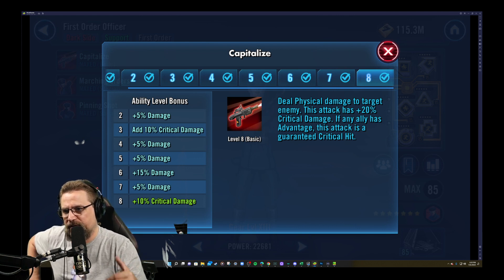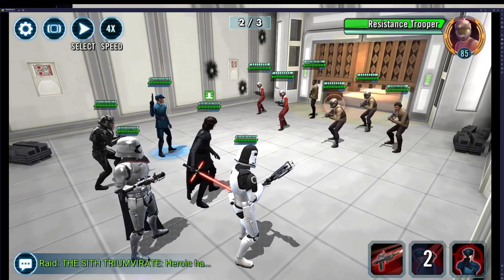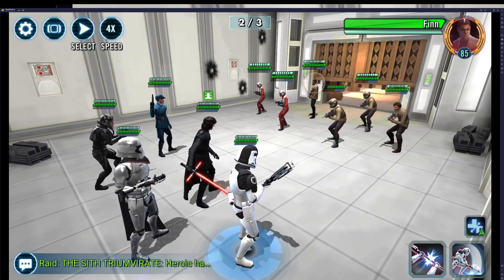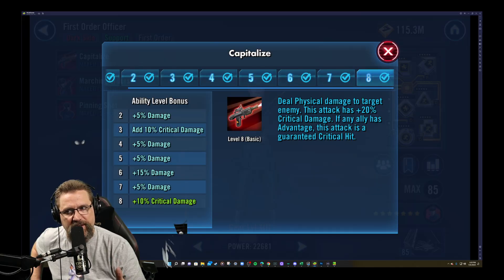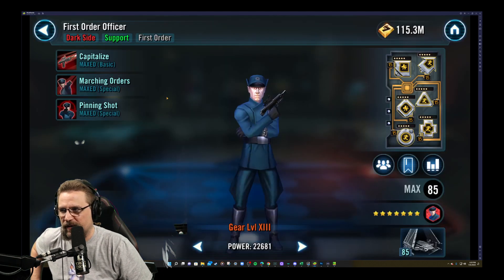His basic attack has plus 20% critical damage. If an ally has Advantage, this attack is a guaranteed critical hit — which is funny, because Advantage guarantees the next attack to be a critical hit. So he's basically giving Advantage to someone else and then guaranteeing himself a crit even though he doesn't technically have it. It's kind of weird.